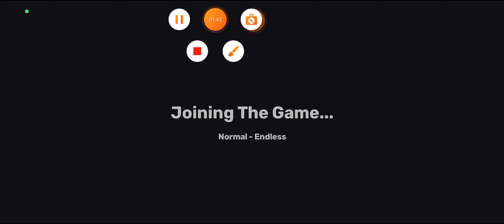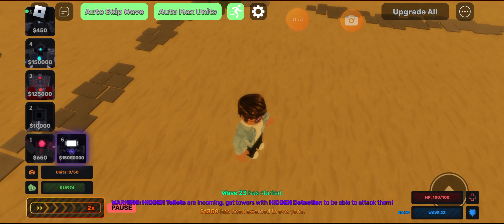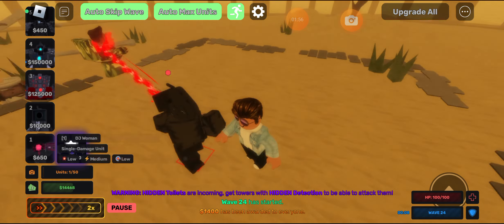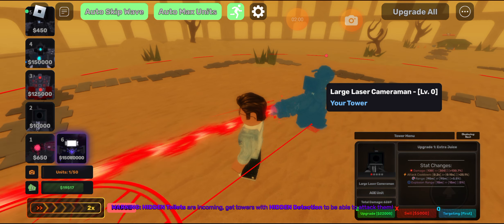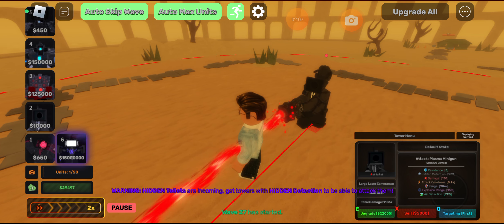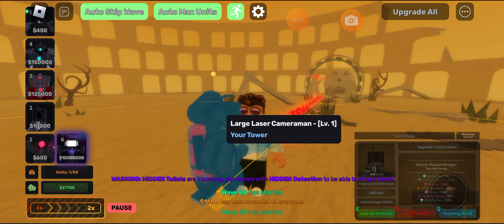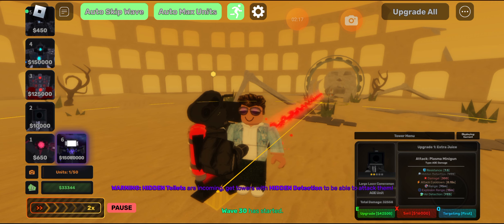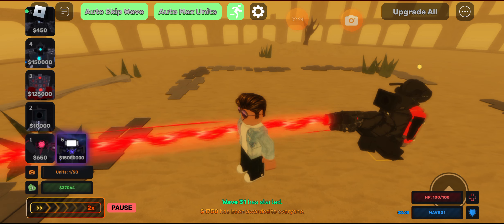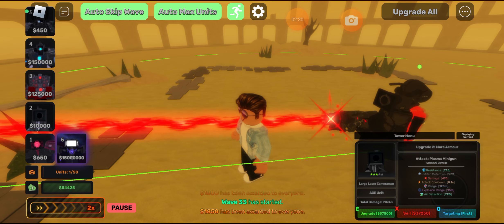Thank god I realized that. Okay boys, so what we're gonna do is sell both and place him down. 130 damage every 2.2 seconds — pretty good. Level him up. Looks like he has a tank. Damn, that's good damage. 470 damage every 0.1 seconds, and that range is crazy.